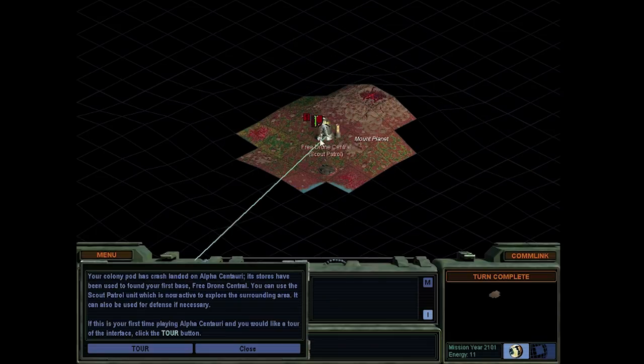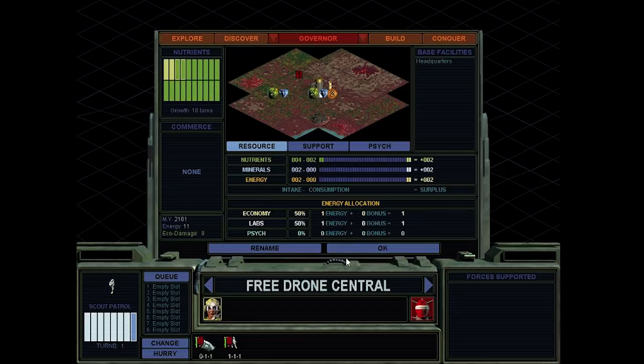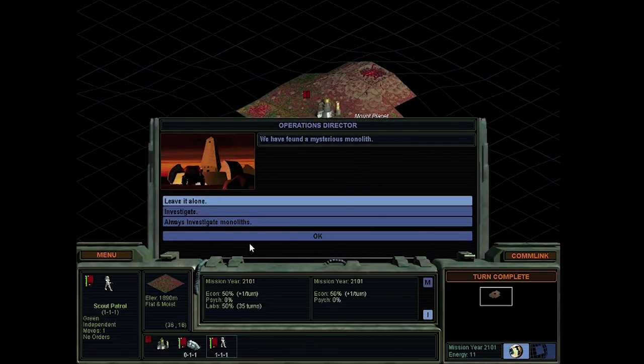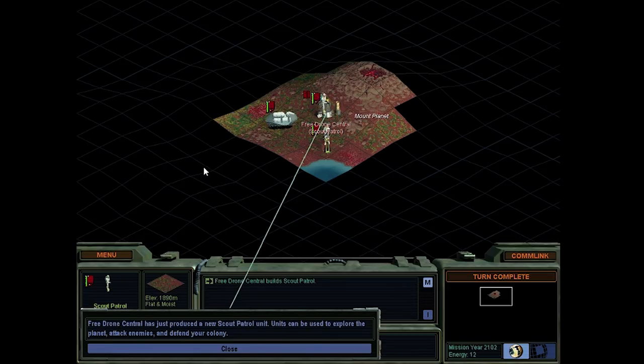So here we are - Free Drone central. Here's our scout. We can grab another scout patrol, which is probably a good idea. And here are supply pods - these things right here, we should be picking them up. We found a mysterious monolith - let's investigate. We got promoted, or enhanced. And we got a colony pod, production complete. Here's our second scout.